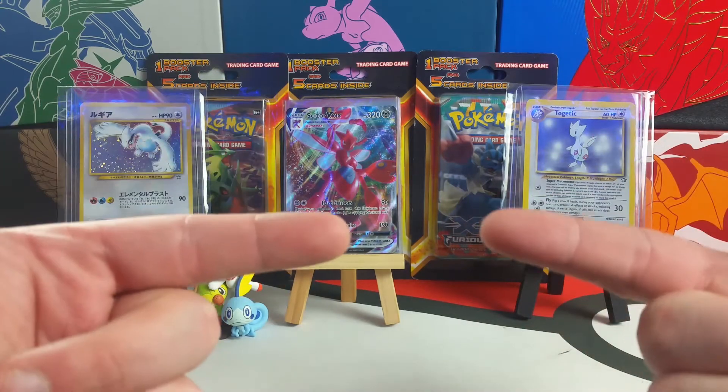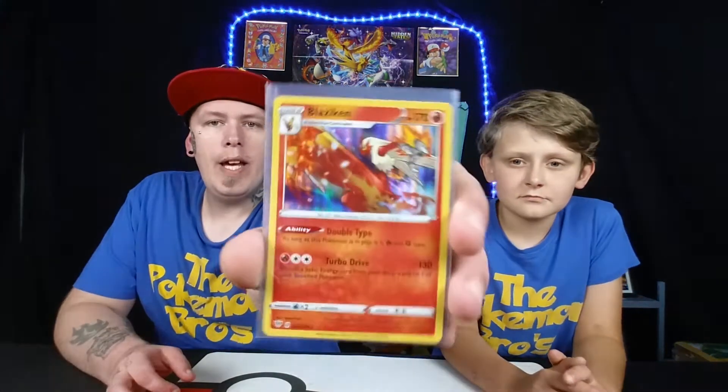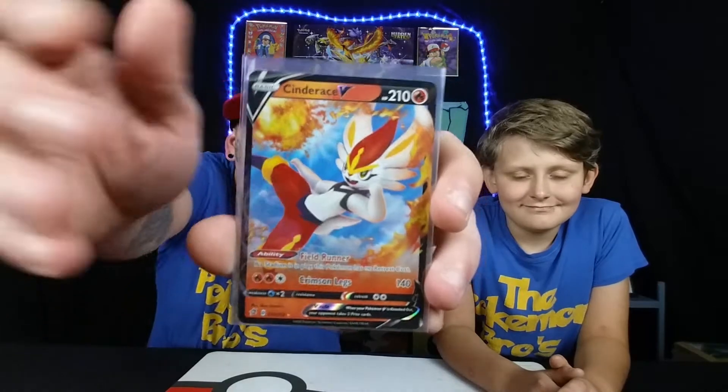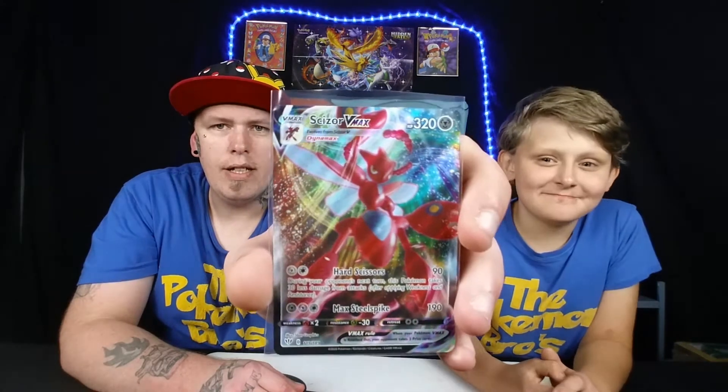Alright guys, that is all the packs — we'll go back and do a recap. It is recap time, going through every single pull from the entire video. It's been a lot better than I anticipated. We have a hollow Blaziken from Darkness Ablaze, the Cinderace V from Rebel Clash, the Malamar V from Rebel Clash, and the pull of the day — Scizor VMAX! Look at that HP: 320 HP, that is so sick, that would be very hard to beat.